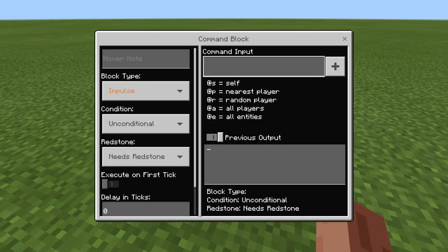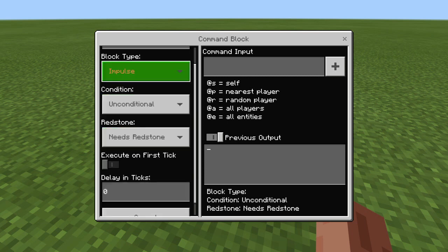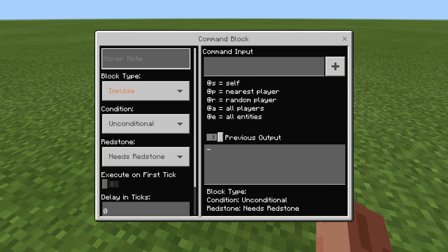When you get onto the command block, you have all these different features and instructions. With this, you can fill anybody's inventory with a lot of dirt, control people, and use command blocks as a good teleportation device, and much more.